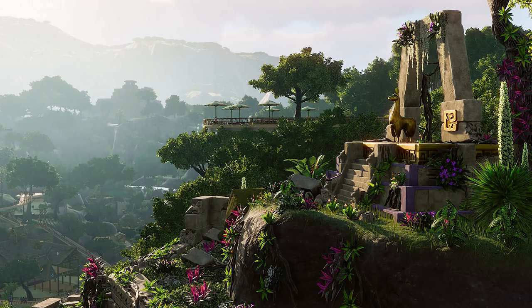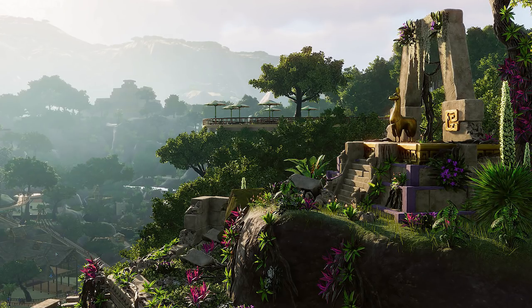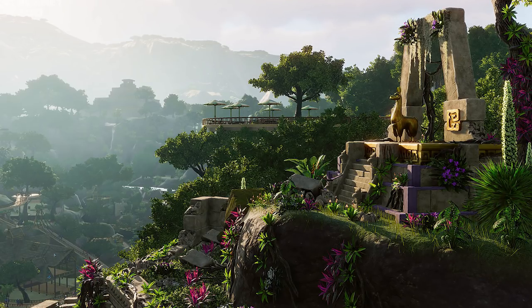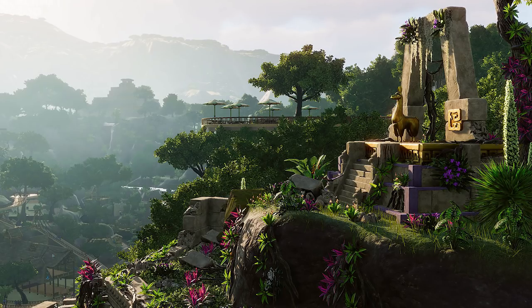Just look at this foliage — it is insane. This definitely seems to be a foliage-heavy pack, which I think is fantastic. I'm assuming there isn't much foliage in the game that currently works in this kind of Amazon rainforest-y feel, which South America is very famous for, so they've really filled that out. Hopefully we'll see a lot more water-based plants as well, because some real marshland-y type stuff would be really cool to try and create alongside the rivers.